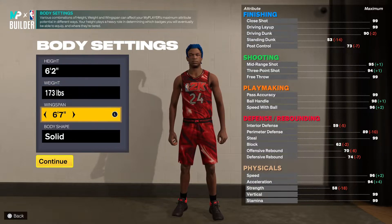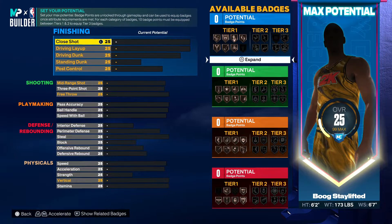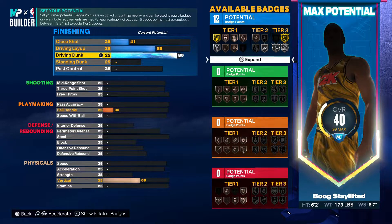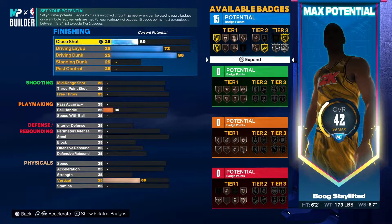173 on the weight, wingspan you're gonna keep at six-seven, and we're gonna go defined. My build is really an animal on offense — the shooting is crazy. The one thing I slept on is the finishing; I did not know finishing was gonna be this easy. Running with an 86 on my other builds — you gotta go 86. Like if you plan on slashing at all, 86 is really where you want to be. Your driving layup we're gonna put up to 73, and the close shot you're gonna put at 67.